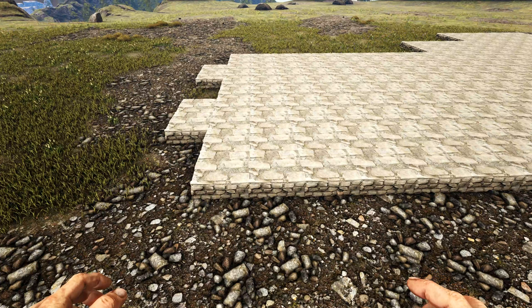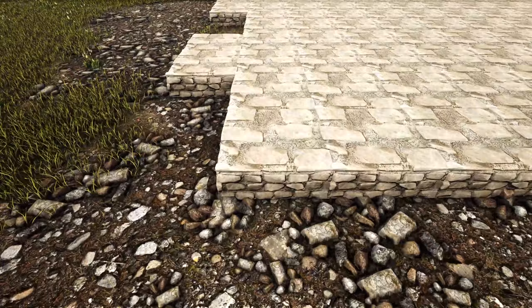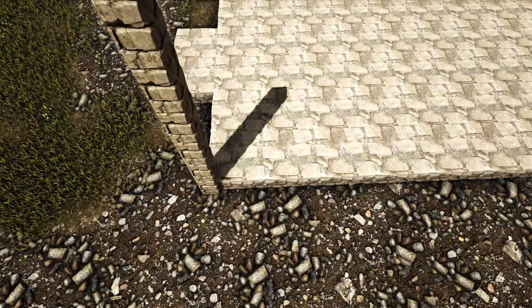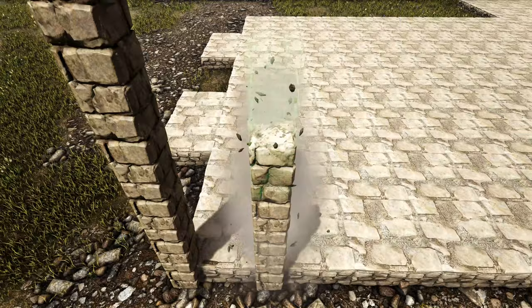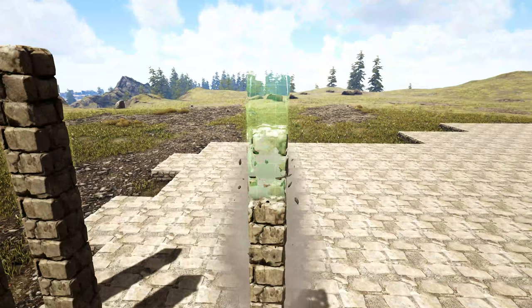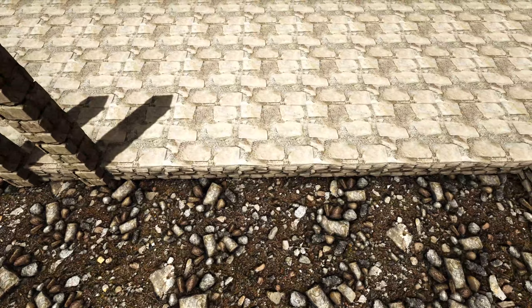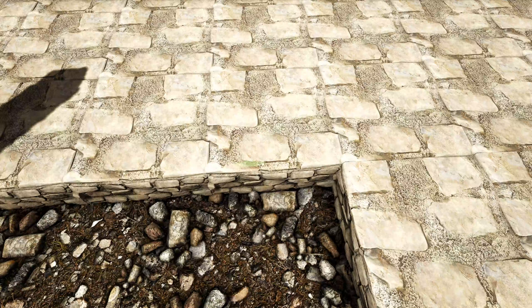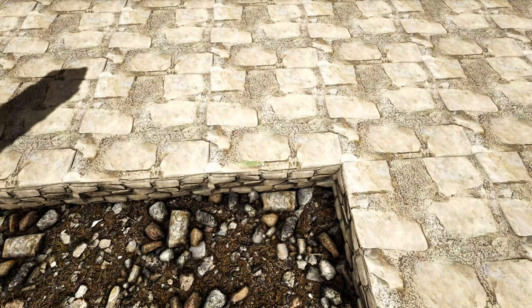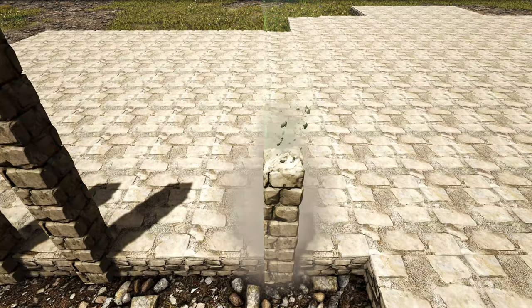Now we'll add pillars. Starting on the front left side, place a wooden fence foundation on the stone foundation. On the outside, place eight high stone pillars, and on the other side of that fence foundation place five high stone pillars. Skip two foundations, come to the third, place another wooden fence foundation, then five high stone pillars on each side. Skip two more foundations and do the same thing. Skip two more foundations, place another wooden fence foundation, and on the inside snap point add five more stone pillars. Duplicate this on the other side of the front.